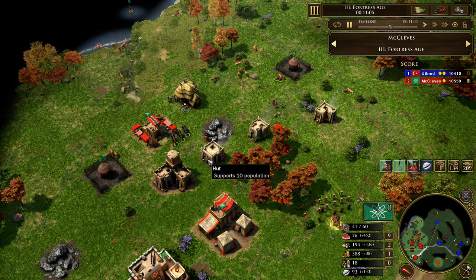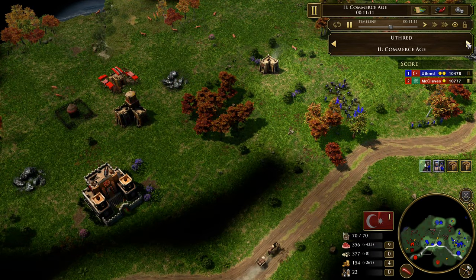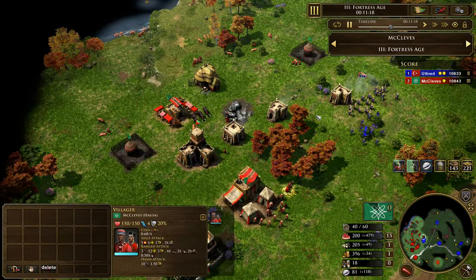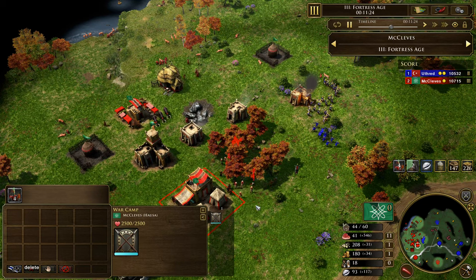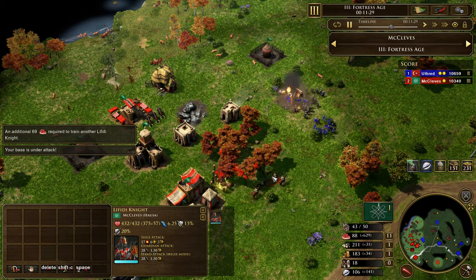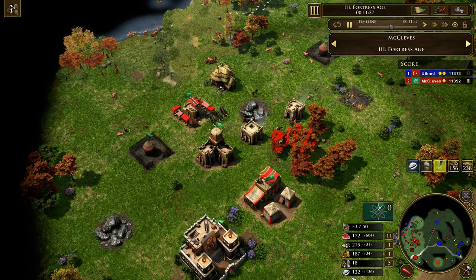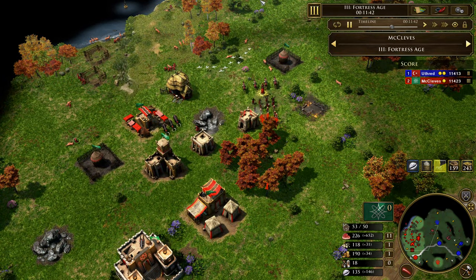We can see the macro — a lot of people on food, but not a lot of villagers, only 18 villagers. The Ottoman player has 22 villagers, so he actually has quite a few more. And he actually has the larger army at this point. But yeah, it's actually still really close because Hausa has aged, and that means they have access to stronger shipments and better scaling.